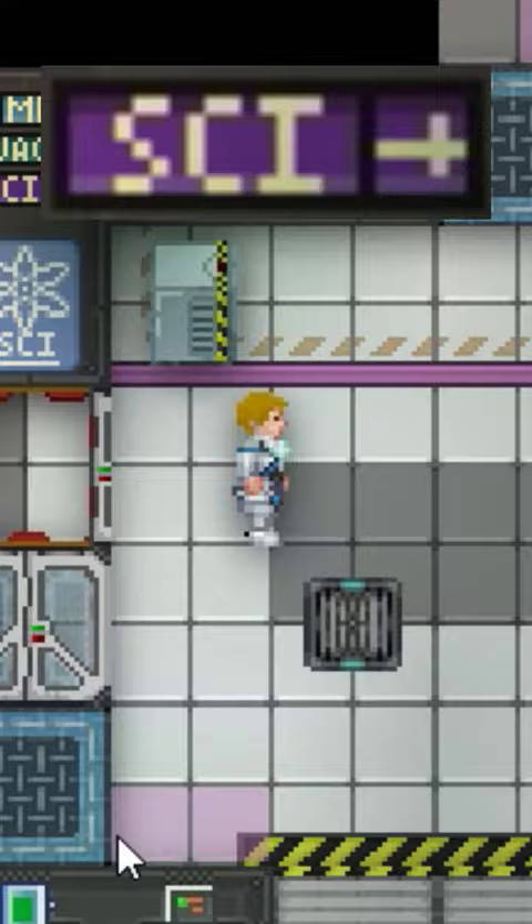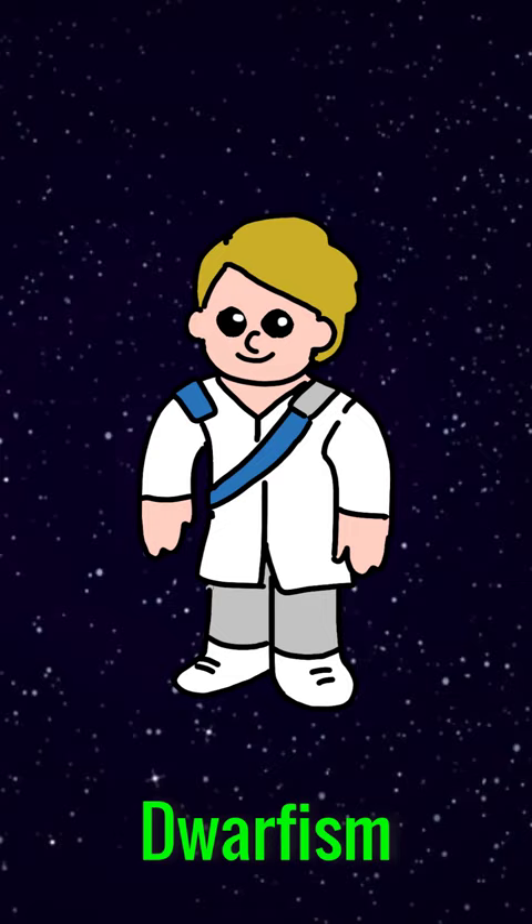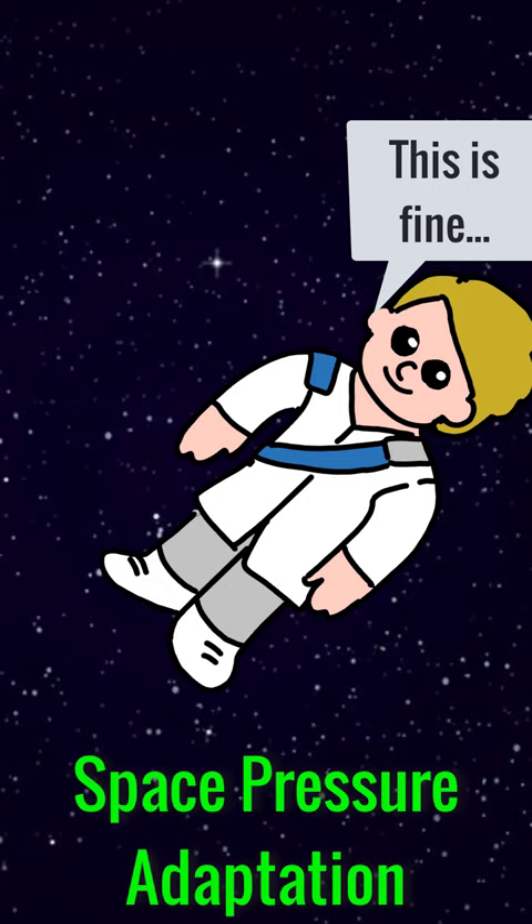In Space Station 13, you can play as a geneticist. Geneticists work in the science department of the station, and they are responsible for researching different genetic mutations, from chameleon, telekinesis, dwarfism, temperature adaptation, and space pressure adaptation, among many others.